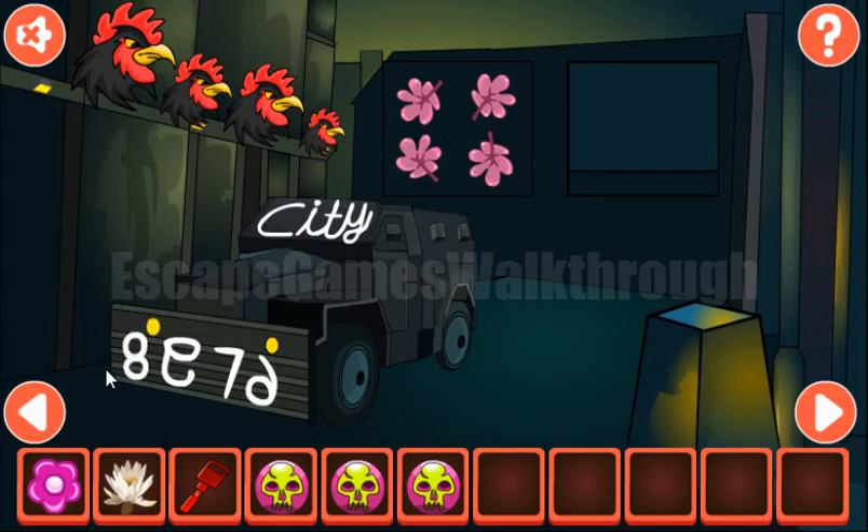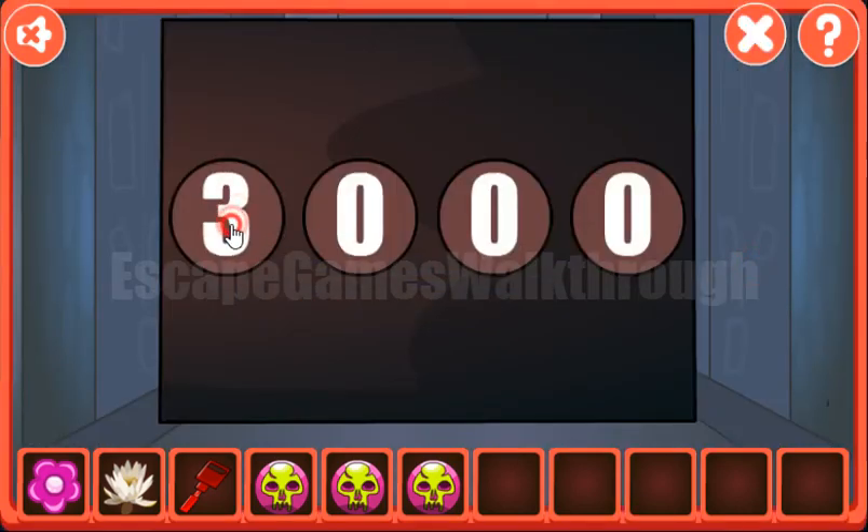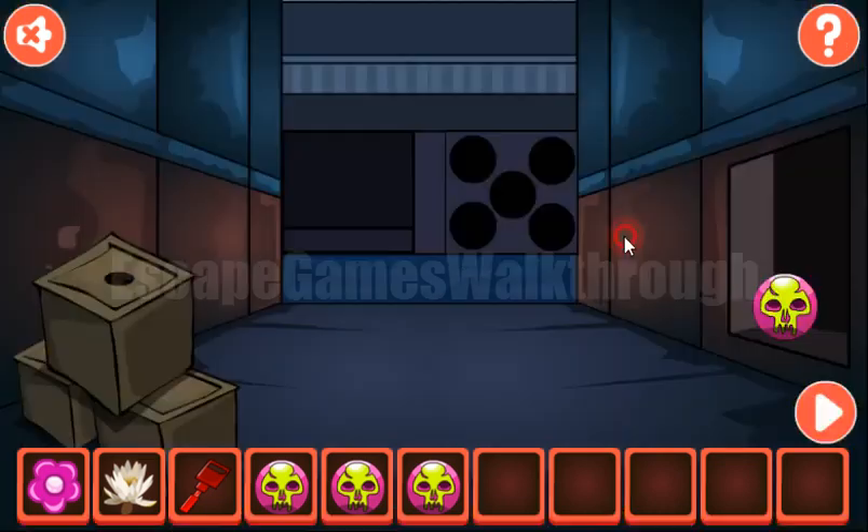Next, let's get the hint from these numbers: 8, 9, 7, 6. We enter it here — 8, 9, 7, and 6. Now we've got the skull.